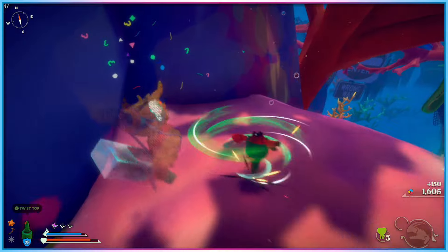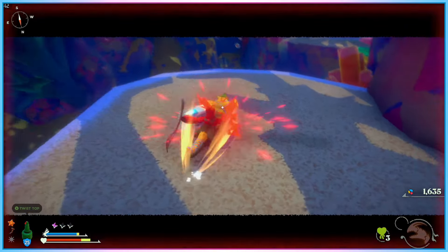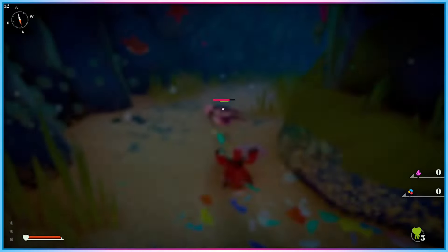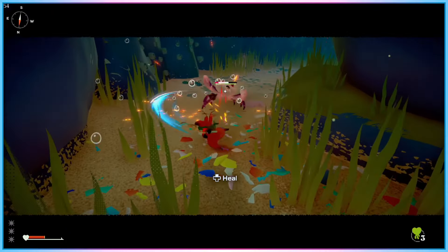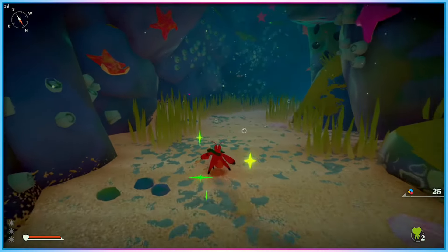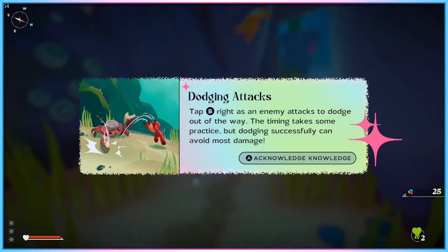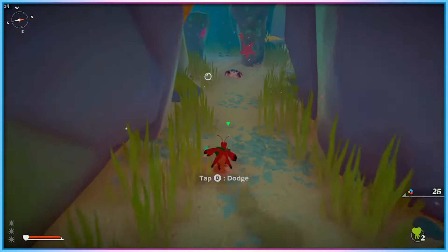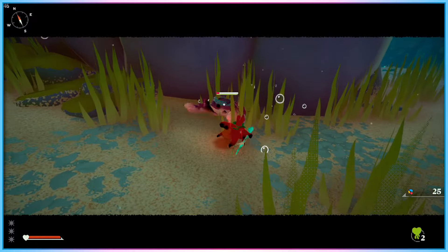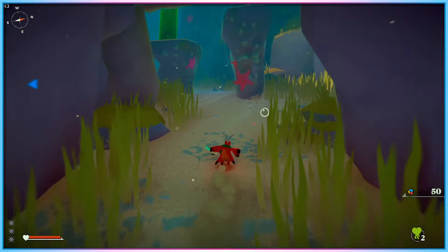Where Another Crab's Treasure differs from the genre it's inspired by is in some of the specifics of its combat system. Players only have one option of melee weapon — a small two-pronged fork. While you can upgrade that fork's stats and gain new abilities to augment your melee moveset, at its core your melee weapon can be used for a regular attack or a held heavy attack. You can't change this primary weapon directly, but you can augment your moveset via temporary secondary attacks and temporary modifiers to your melee toolset.